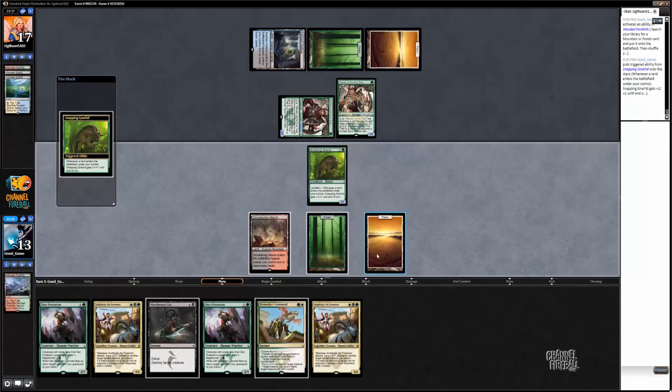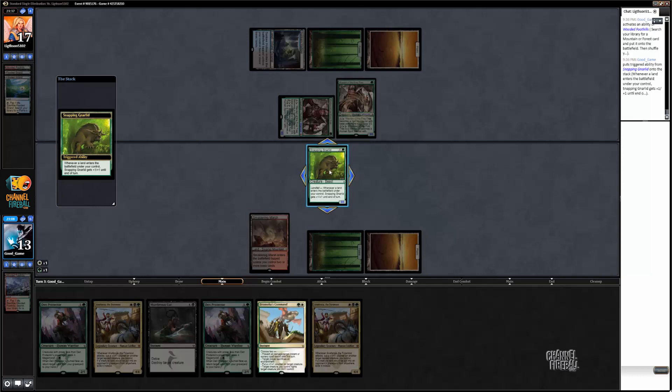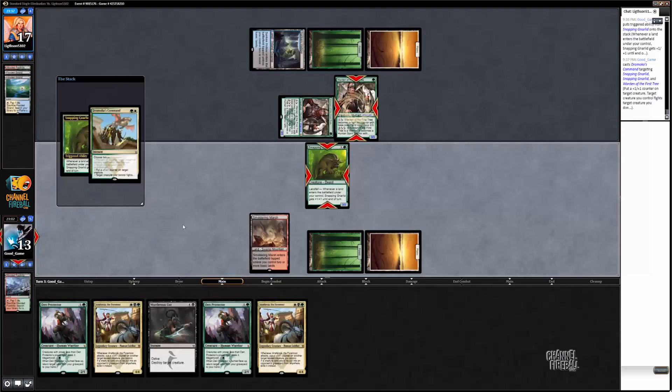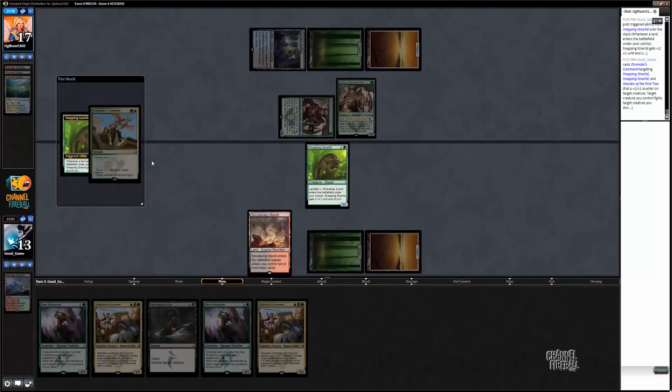I guess I didn't have to crack this yet. I could have waited until next turn, because then I'll have a 3/3 to be able to attack through his 3/3. But if he plays something like an Anafenza... I guess my guy's going to have +1/+1 counters anyway. If he plays an Anafenza, it's better for me to have the land because then I can attack as a 4/4. So that fights that. I should have let that resolve first — I didn't realize it was still on the stack. It doesn't really matter.